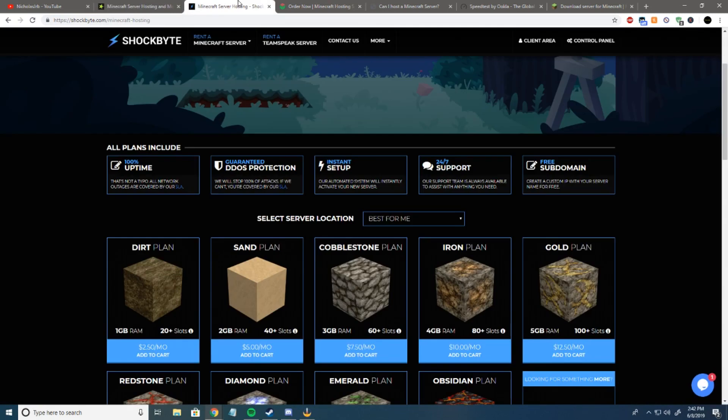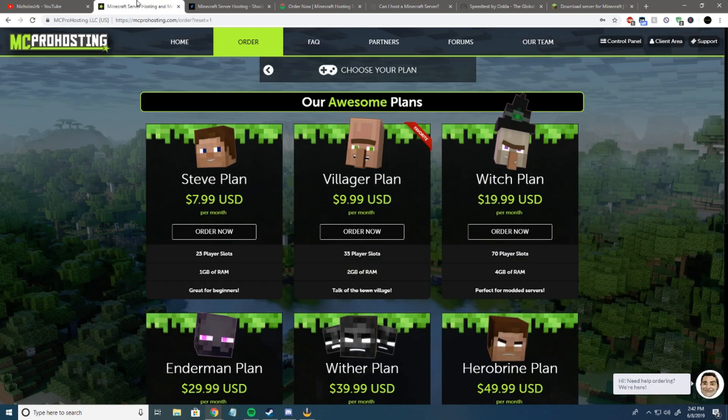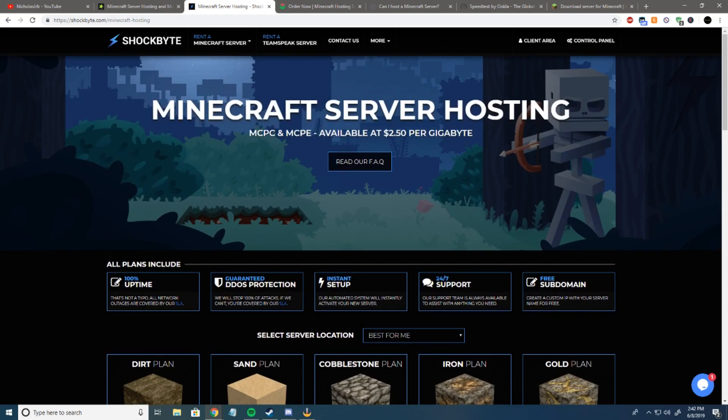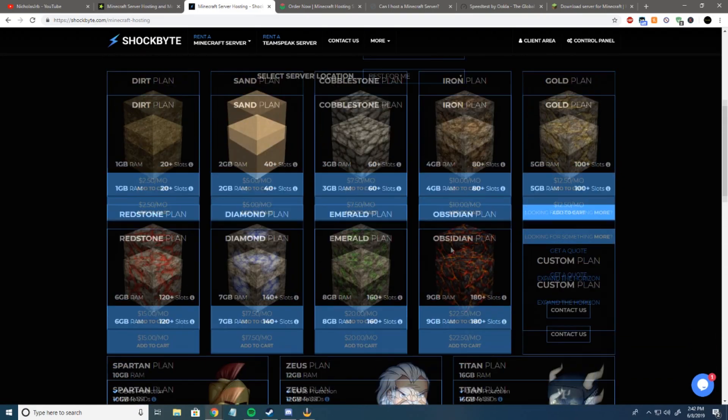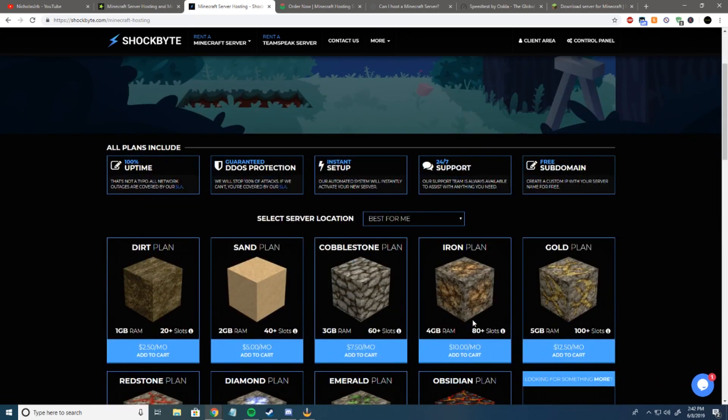If you go over to shockbyte.com, their 4GB plan, rather than $20 like over here, is only $10. I've actually used Shockbyte and I stopped using them. However, it was really easy. These hosts are more of a do-it-yourself setup. So if you're just doing a vanilla, no plugins server, these hosts are perfect for you. If it's just you and a few friends, I would even just go with the Dirt Plan — $2.50 a month, a gig of RAM — that can be you and 20 friends with no plugins. You guys will have a great time.